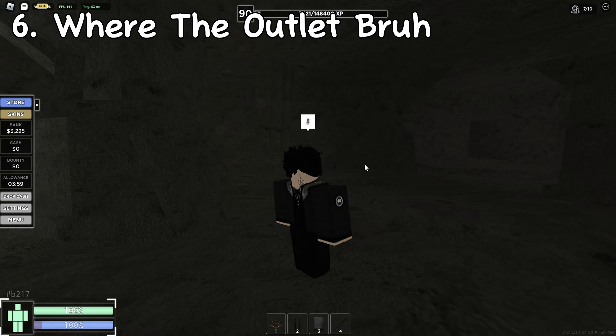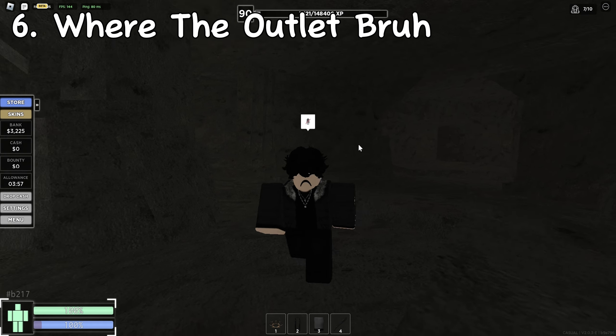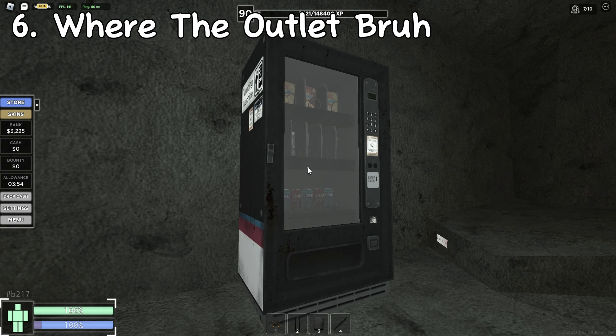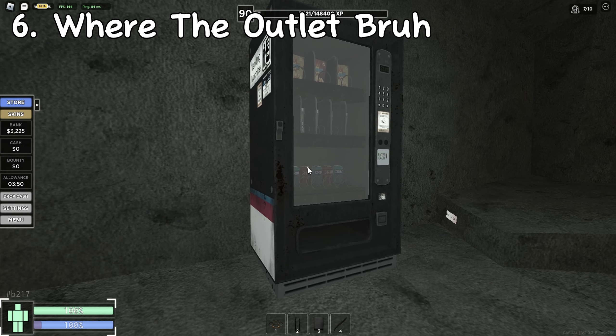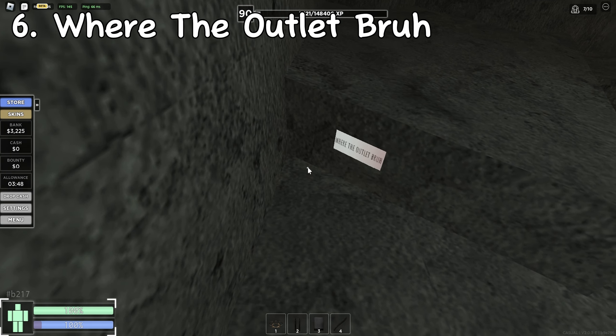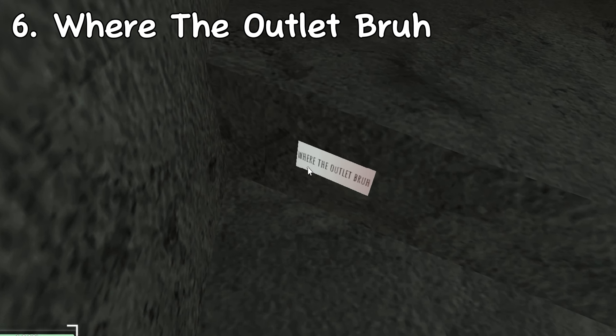If you're over here in the caves around Motown Tower, there's a vending machine over here. But what is it exactly connected to? I don't really know, but there's a little secret over here. It says: 'where the outlet, bruh?'